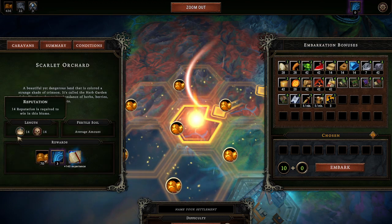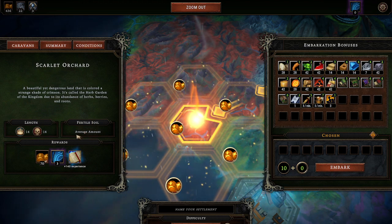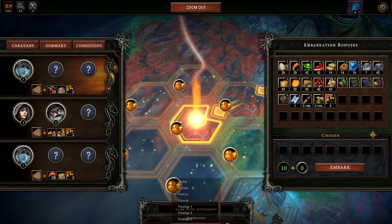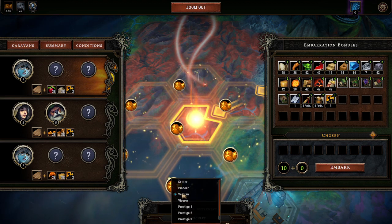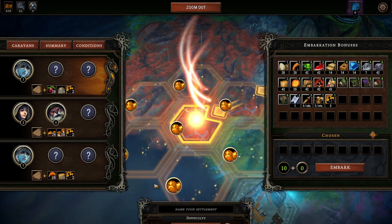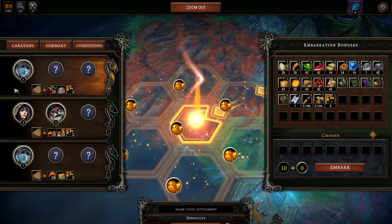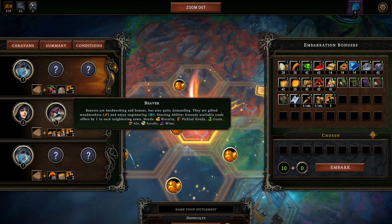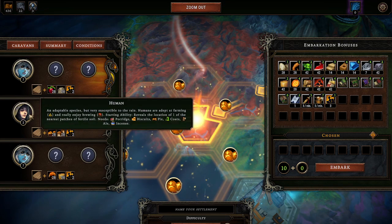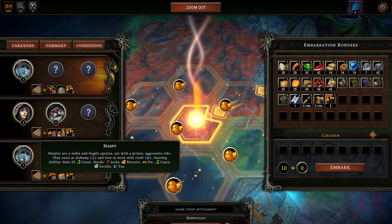These embarkation bonuses are extra things you can pick. I'll show you how to plan those out. This is the summary of what's going to happen. I'll play on veteran because it shows you everything without being too punishing. In pioneer mode you don't have blight rot, and I want to show you what blight rot is. What's the difference between a beaver or a human? The beavers are really good at logging, so they're great at woodworking and engineering.